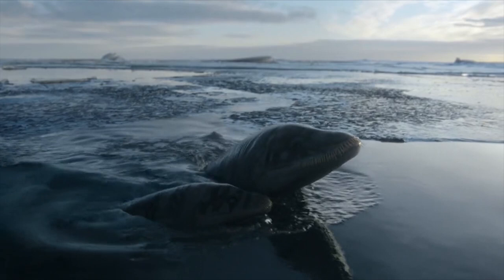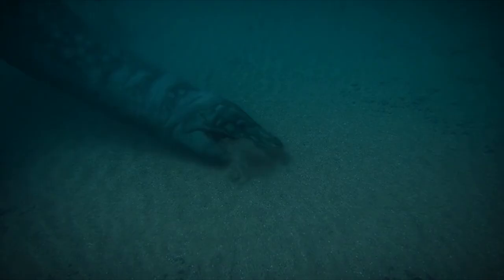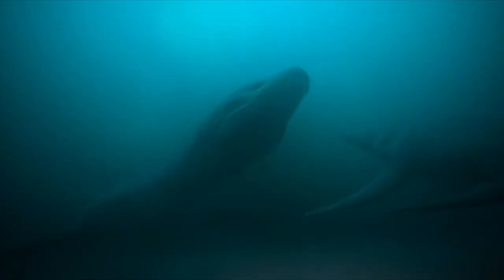Another elasmosaurid species in Prehistoric Planet is Morturneria. They were migrating from South America to Antarctica. Morturneria are warm-blooded and come to the Antarctic to find a food source, staying there for the summer. What makes them special is they can filter sand or mud for food because of their unique-looking teeth.